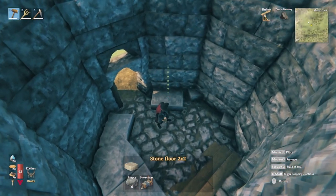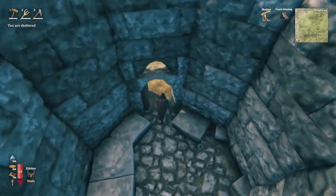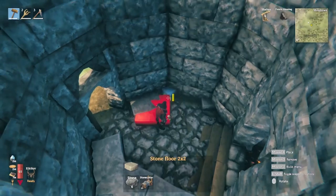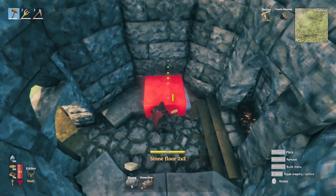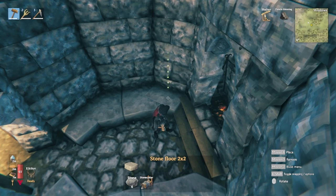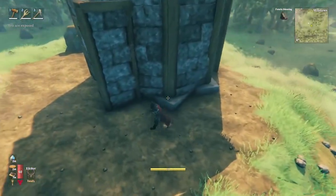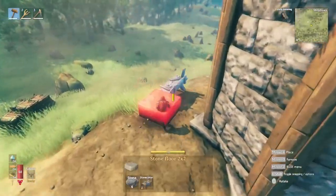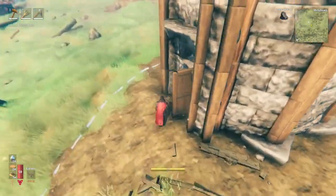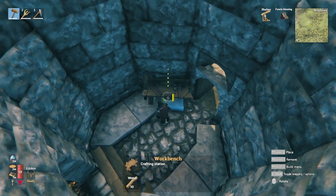This actually needs to move over a little bit more — let's try about there. Now we can walk in and out without any difficulty. I'm going to place these here along the side. I want to make sure they aren't sticking out the sides at all. I'm going to move the workbench in here and put it right there. So now we're going to make the second floor.